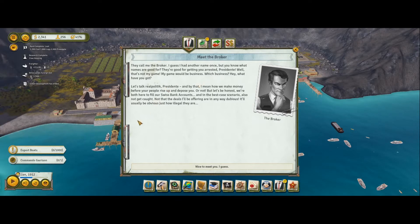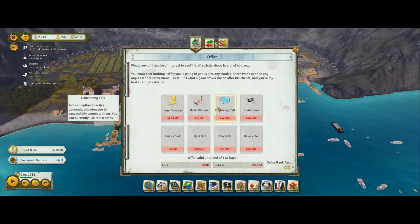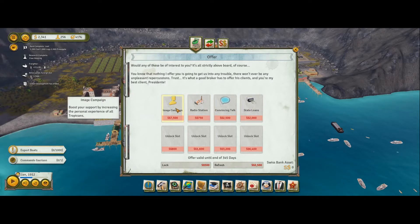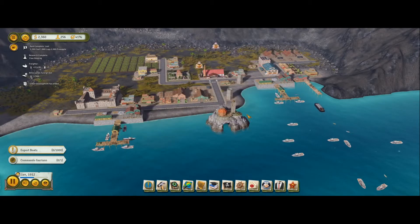He's not offering dubious deals at all. Nice to meet you - would any of these be of interest to you? It's all strictly above board of course. It unlocks the radio station. State loans - I can't actually afford any because I have nothing in my Swiss bank account. We'll come back to the broker - nothing for the time being.